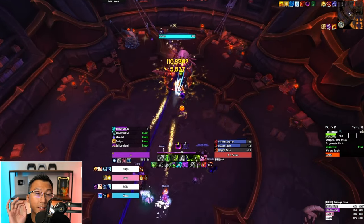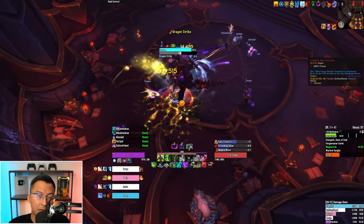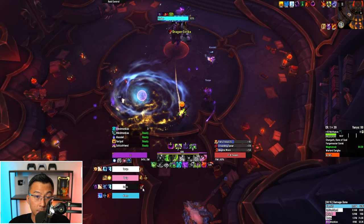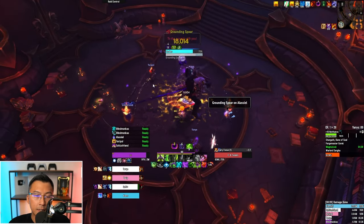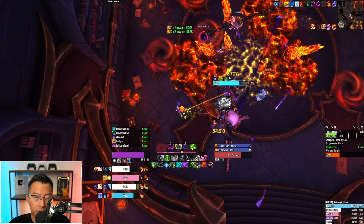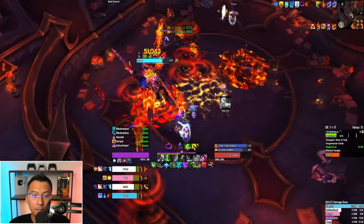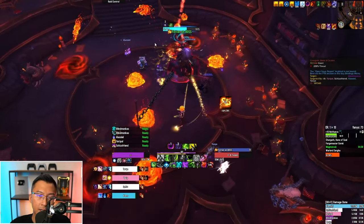Then we have the next boss, Chargath, which has been tweaked by Blizzard for Season 4. Note that Dragon Strike targets someone, jumps at them, and puts a nasty bleed on them — healers need to spot heal this. Dodge the Magma Wave frontal. The Grounding Spear mechanic has changes due to Fiery Focus. In the past, Fiery Focus spawned a circle on the ground that dealt damage to anyone near the boss hitbox. Now Fiery Focus only targets the tank, meaning DPS can run the chains exactly onto the hitbox without taking damage. Technically the tank should stay still and let DPS run to the boss.